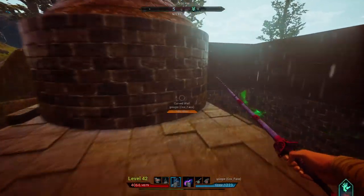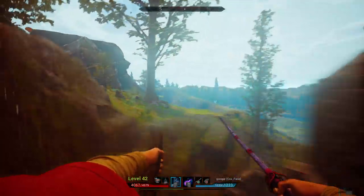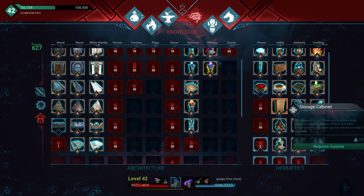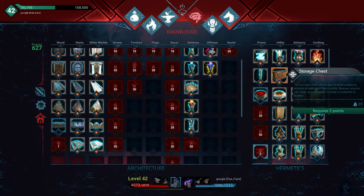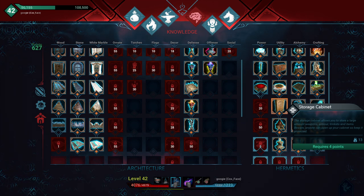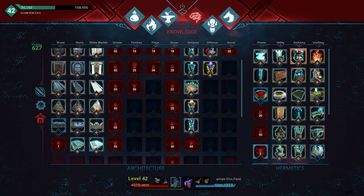On storage: storage cabinets and storage chests both exist. The only difference is cabinets are taller. They hold the same amount of items, but cabinets have double the weight capacity — 1000 weight versus 500. I'm not going to go over farming here because we have a separate video on that.